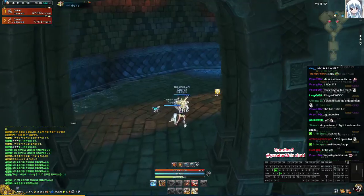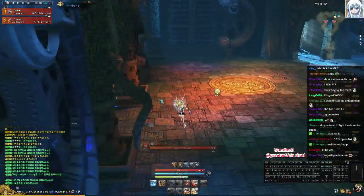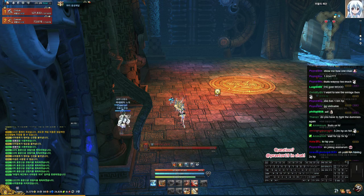I'd like to mention that if you do not have a bleeder in your group — a sin, summoner, or destroyer — you're probably going to have a hard time fighting both of these bosses. They have ridiculous amounts of regen.